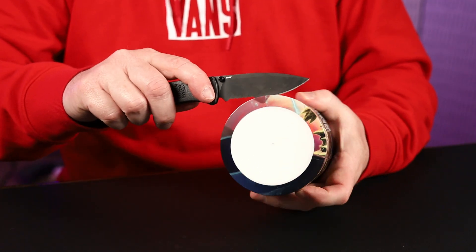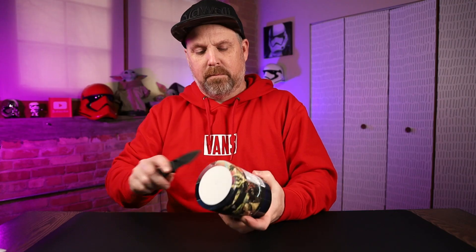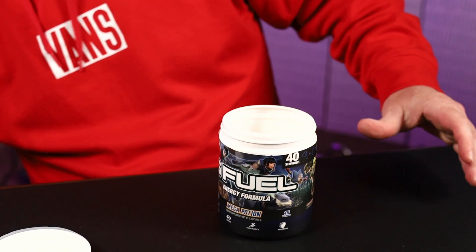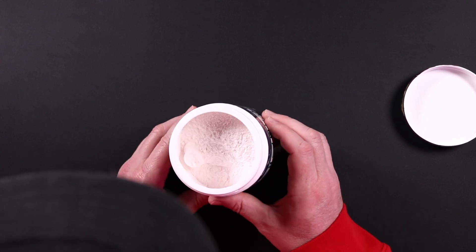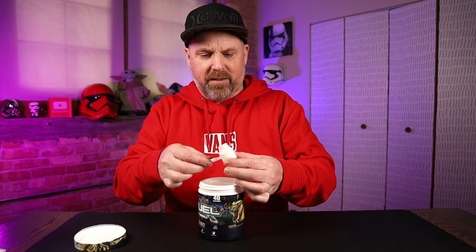Let's go ahead and break into this Mega Potion. As you can see in there, it looks like a white powder — it almost looks like there is a hint of pink or a peach color, but I think it might just be the lights in here. It is definitely a strong citrus smell. I smell the mango in there. I've never had jackfruit, so I couldn't really tell you what the taste of jackfruit is.